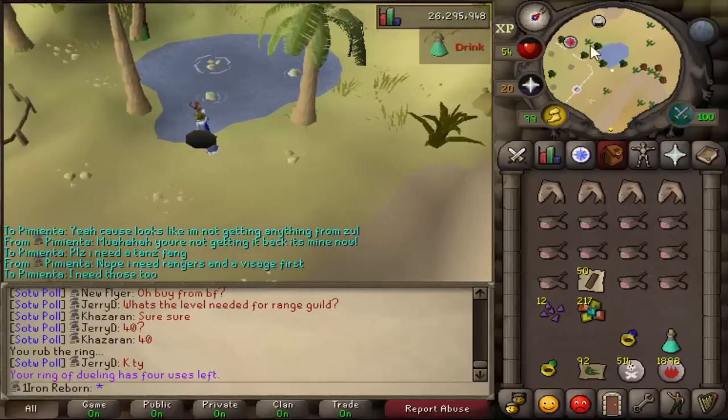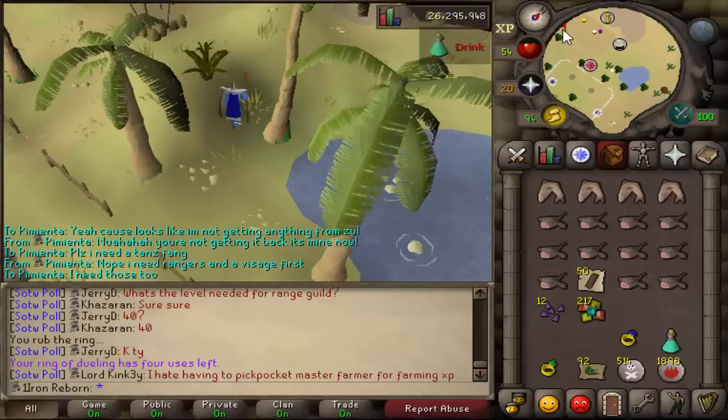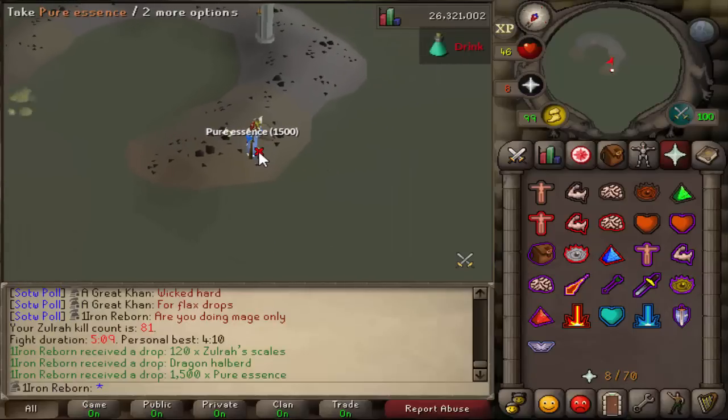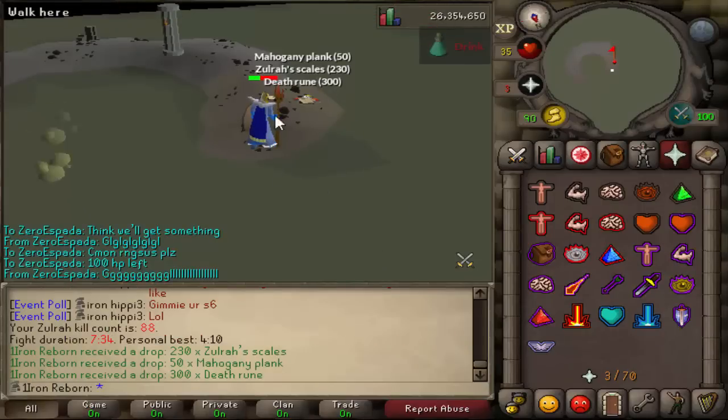I got that D-Chain already, and also this — not too bad. Actually a pretty good drop: a Dragon Halberd and Pure Essence — rare drop, so not too bad. Last kill for a little bit — nothing really too good.